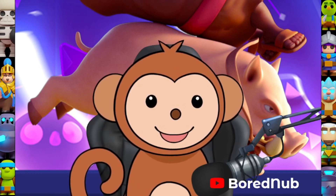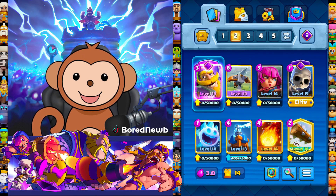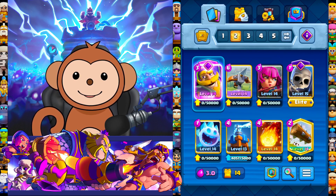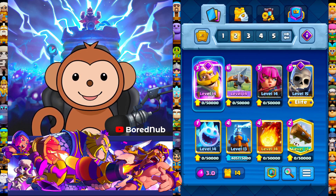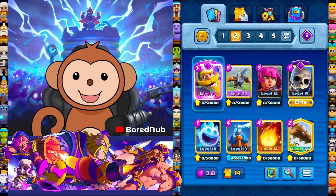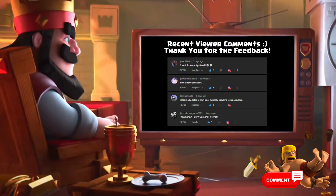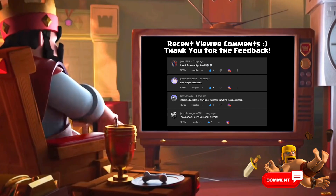Expo feels a lot easier than 2.6 cycle. That's the end of the video — I had some fun playing with this 3.0 expo deck with the evolved knight. Last season I focused on that 2.6 hog cycle deck and was able to hit ultimate champion with it, so this season I'm going to try out different decks. If you want to see some different decks, post them in the comments and I'll give them a shot. Let's take a look at some comments from the viewers.